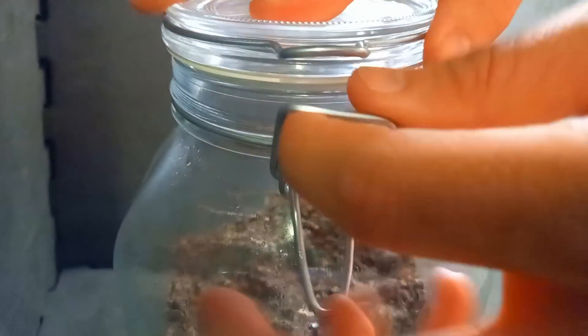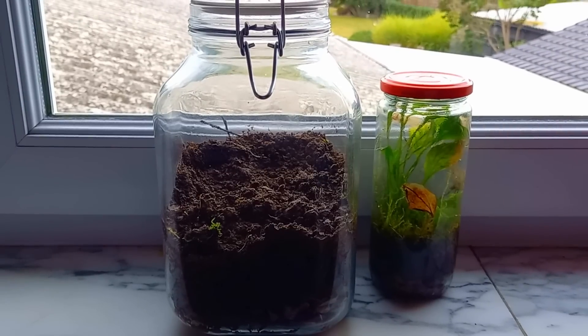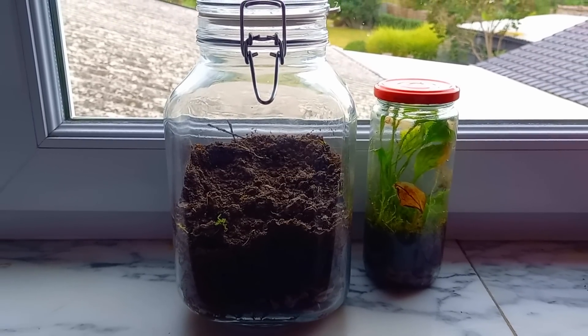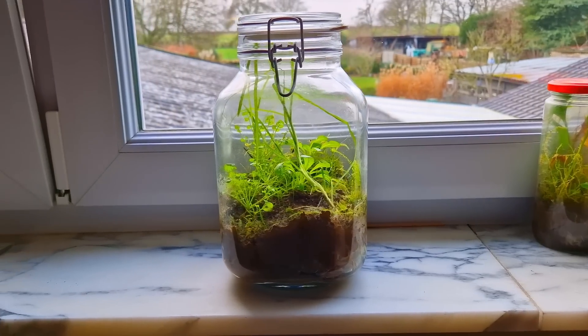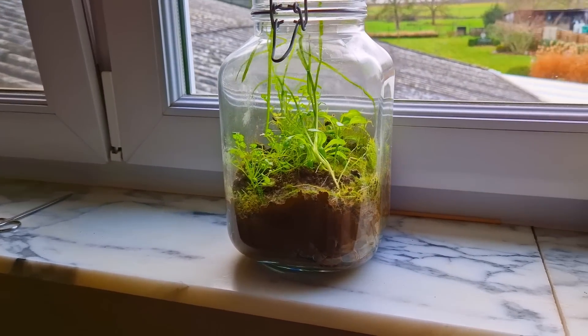When you seal the jar, the water can't escape and will recycle within the jar. At the start, when there are no plants or very few plants, open the jar every day for about 15 minutes — this will let some oxygen in for animals that might already be in there. Thanks for watching, and if you want to know how animals and plants can survive in a closed jar, watch the next video.